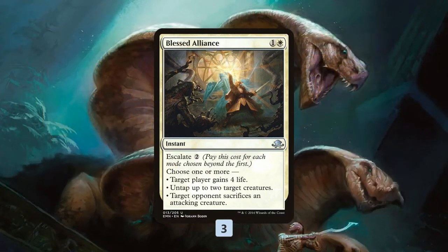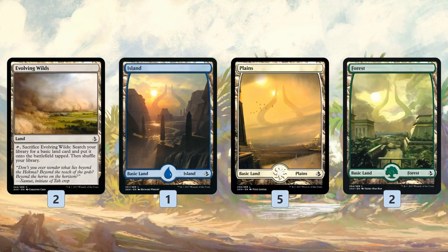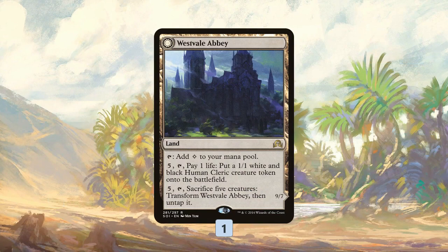Our last main deck non-land card is Blessed Alliance — a great removal spell against aggressive red decks, gets rid of a creature, and gains us some life to work with our horses. As far as the mana base, we have Evolving Wilds and a bunch of basics to search up. We have a small desert package — Ipnu Rivulet is actually nice because it's another way we can get our Embalm creatures into the graveyard. We have a couple of cycling lands and a bunch of other dual lands. Westvale Abbey also makes tokens and can flip into an Ormendahl if the situation calls for it.